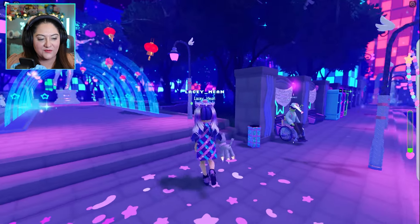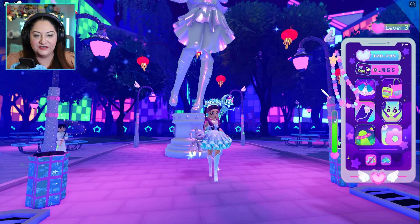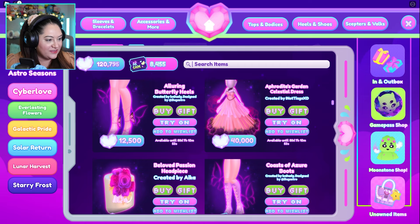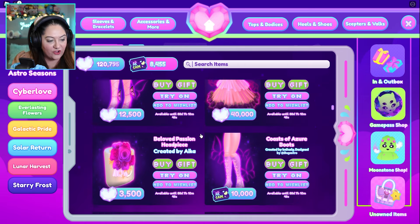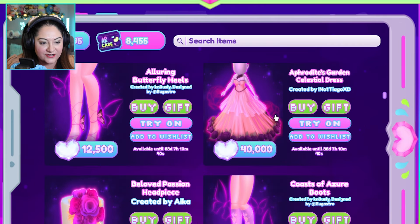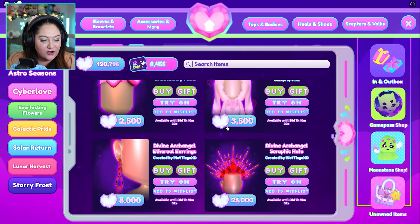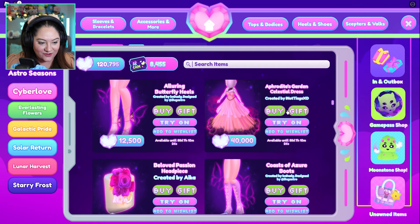Before we finish up, I'm going to go back to my main account and we're going to look at some of the new items. The new items are gorgeous — I love them and I'm going to have to get some of these. This stuff is in the Everlasting Flowers collection. It's all on sale now for the next 88 days and 7 hours — it'll be less by the time you see this. Look how beautiful. There is Aphrodite's Garden Celestial Dress, Butterfly Heels, Coast of Azura Boots, like this flower. It's so beautiful. I'm going to quickly go on a little shopping spree of all the stuff that I want to get.